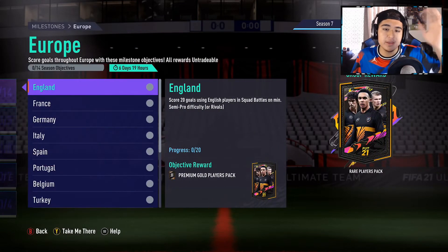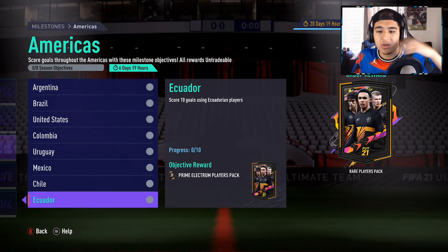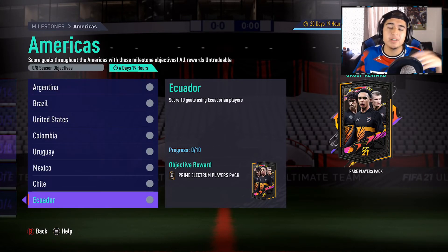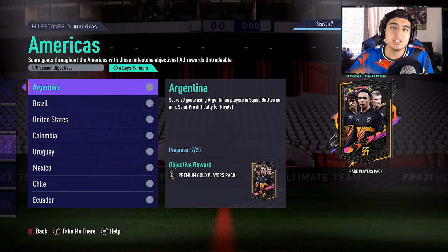Definitely take advantage of completing Yeri Mina — that 95-rated card goes straight into the Georginio SBC. Complete the European, Asian, and Americas league SBCs to get enough fodder even if you're a brand new account. Thanks for watching, leave a like, don't forget to subscribe, and comment below what else you want to see. I'll see you next time — peace!